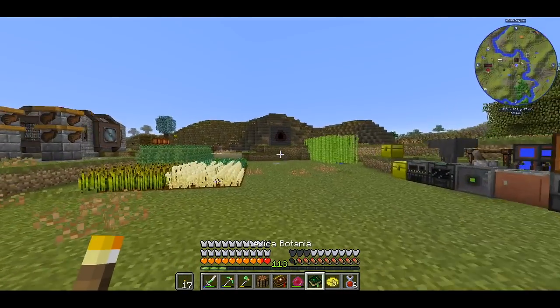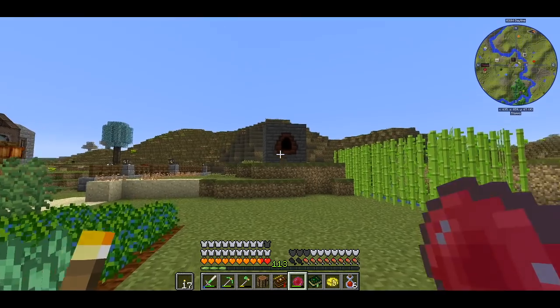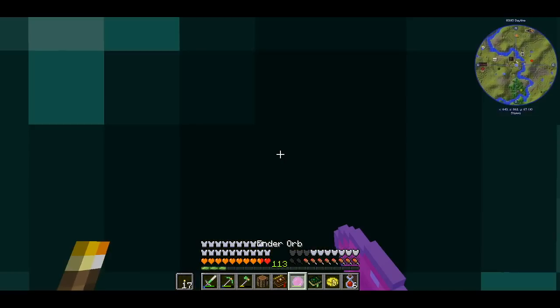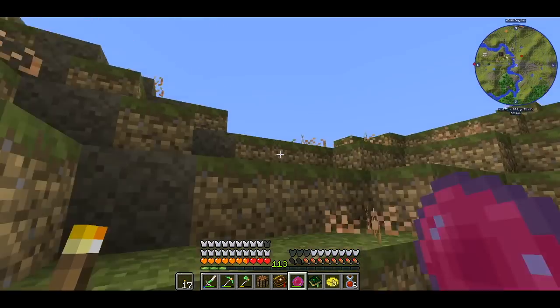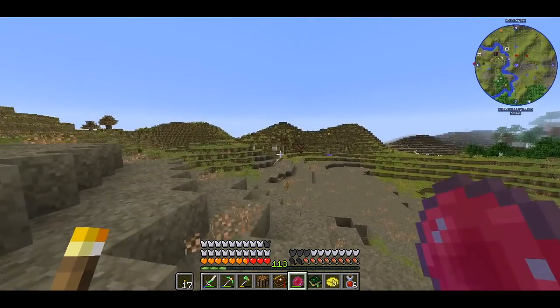The three magic mods in this modpack are interconnected. For instance, in order to make a petal apothecary from Botania we need a luminous crafting table from Astral Sorcery. So I just need to find the temple which is there, and I'll be right back.